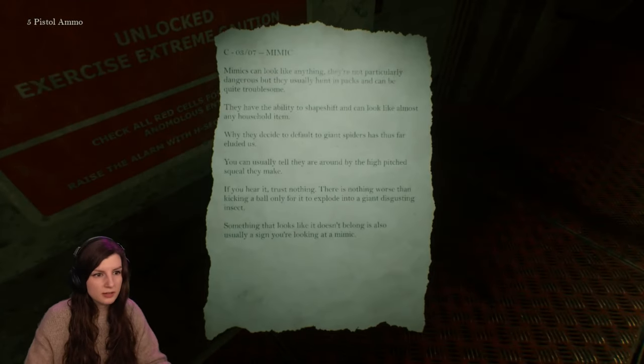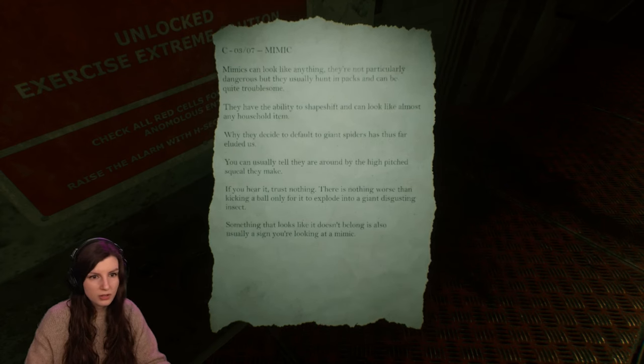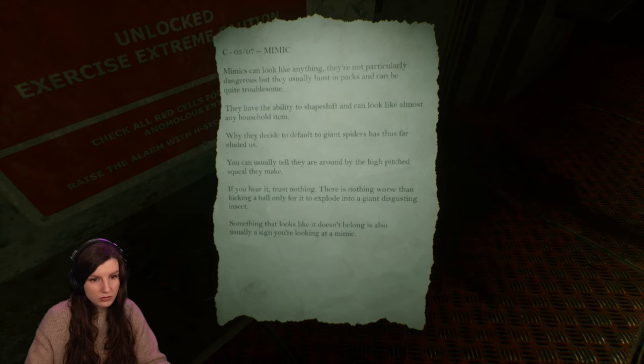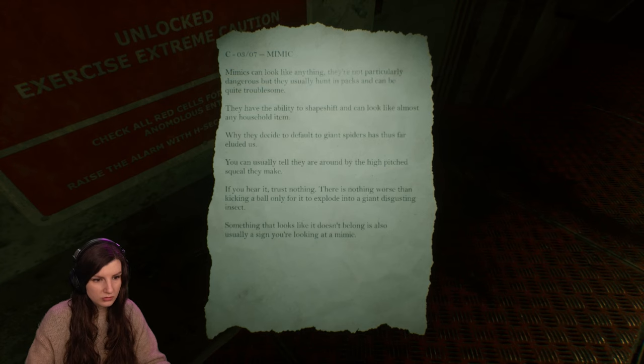Mimics can look like anything — they're not particularly dangerous but they usually hunt in packs, which can be quite troublesome. They have the ability to shapeshift and can look like almost any special item. Giant spiders — they make... okay, if you hear it, trust nothing.